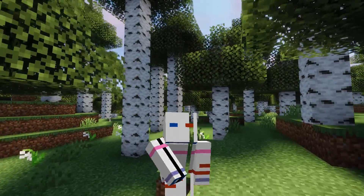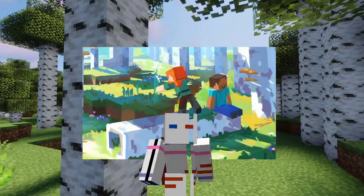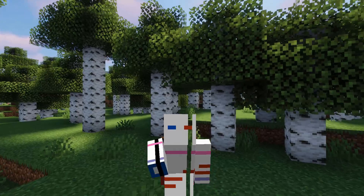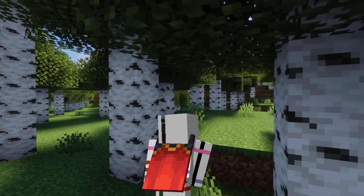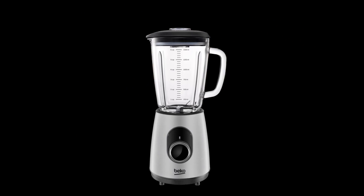I also wanted to add some other features to the superior birch forest, like those fallen logs in the concept art, but I decided to make them manually later. And now we're on to the third step: putting everything together.